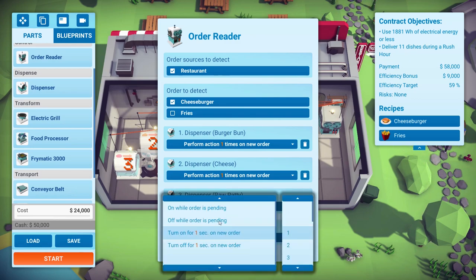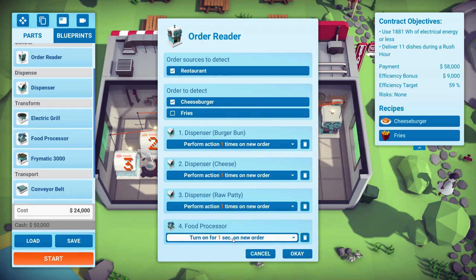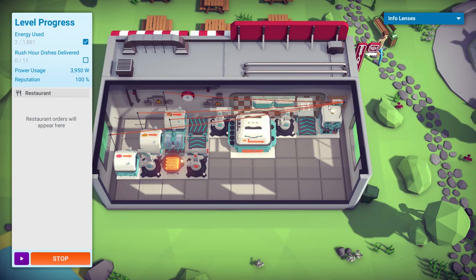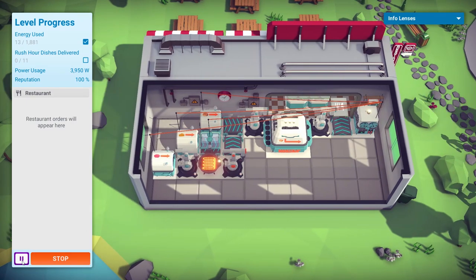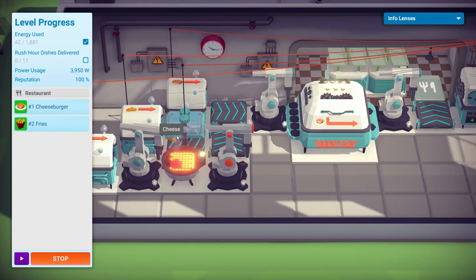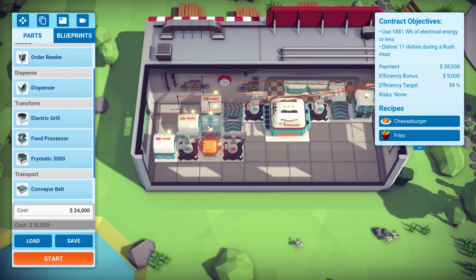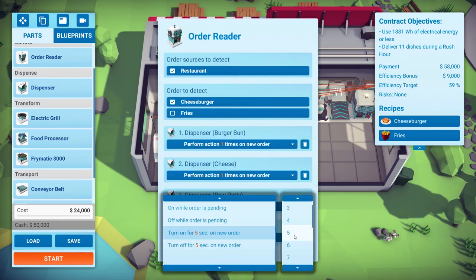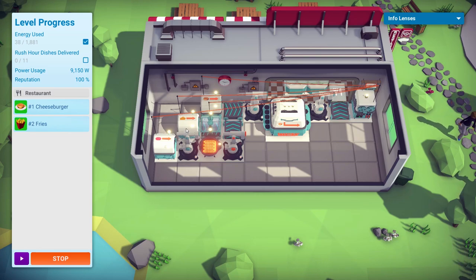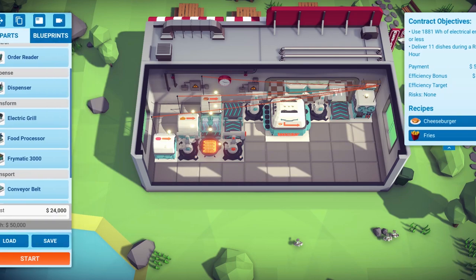With the food processor, we'll try turn on for one second on new order. Let's make it two seconds. Testing it: there's the order, they all turned on. But the processor's not working — that wasn't good enough. Let's put it for five seconds. Five seconds isn't actually long enough on order either.